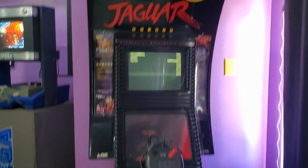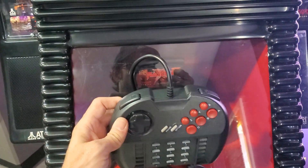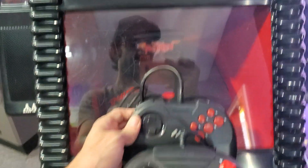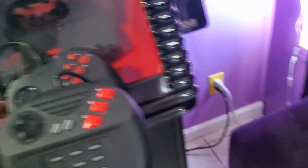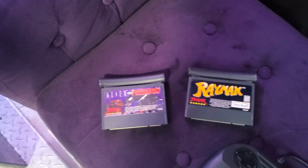First off, let's show you this over here for our wonderful Jaguar kiosk — we got some new stuff in. I got this cool six-button pro controller with the shoulder buttons, so now we have two-player action. Also got a second regular controller here, and of course we picked up some more games.